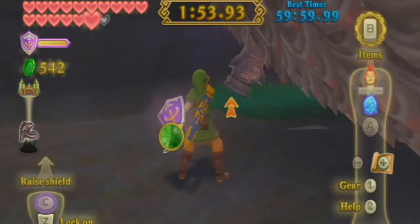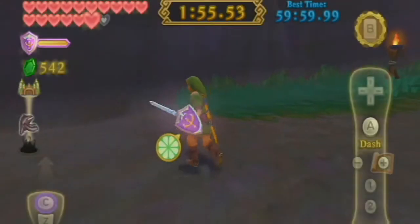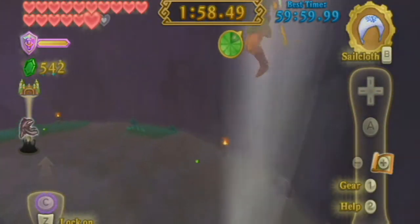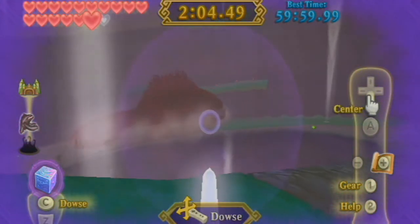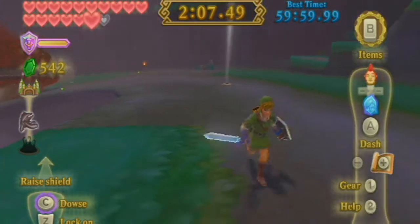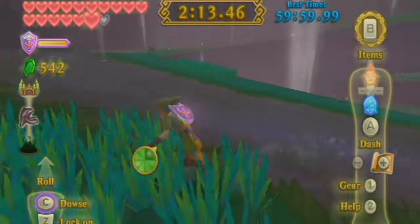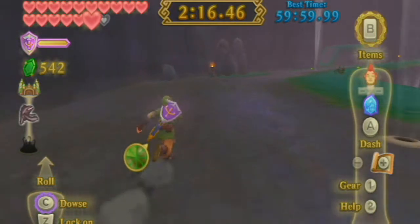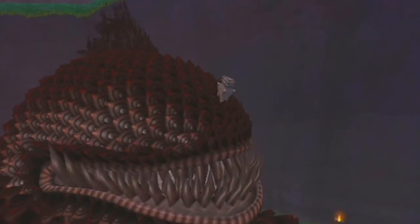We're doing Boss Rush Mode for the second-to-last heart piece I need and for the Hylian Shield. I really recommend doing these — it's not necessary at all but it extends the game a bit, took another half hour, and it's just fun. I apologize for how long this Imprisoned boss battle is taking — the second form is fairly long, though the third one goes by a lot faster.